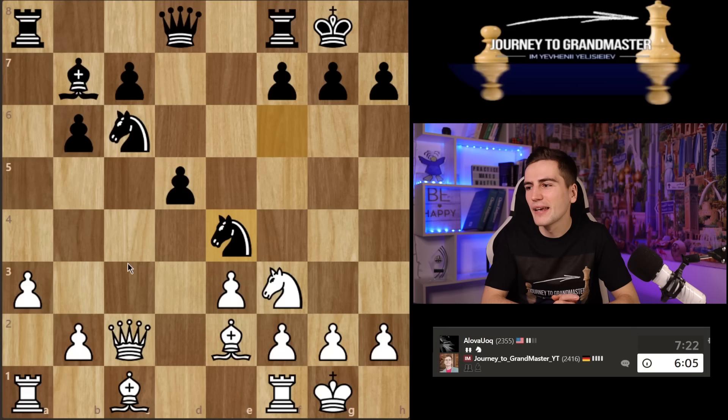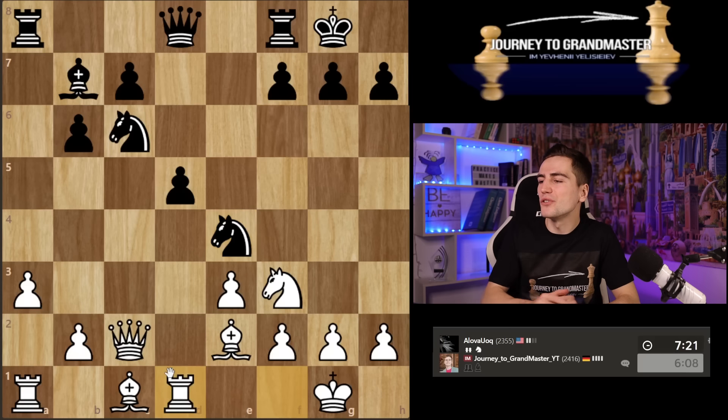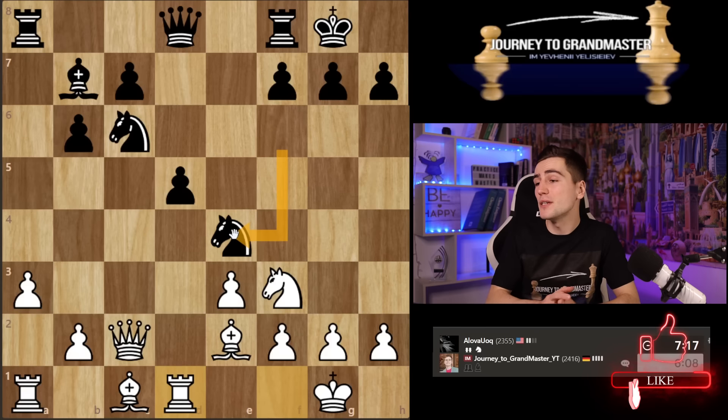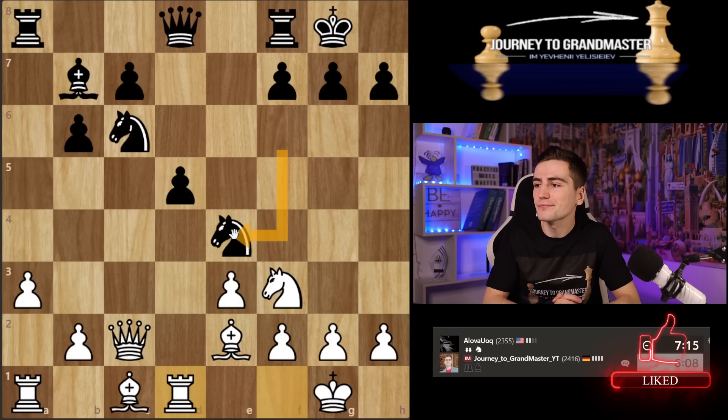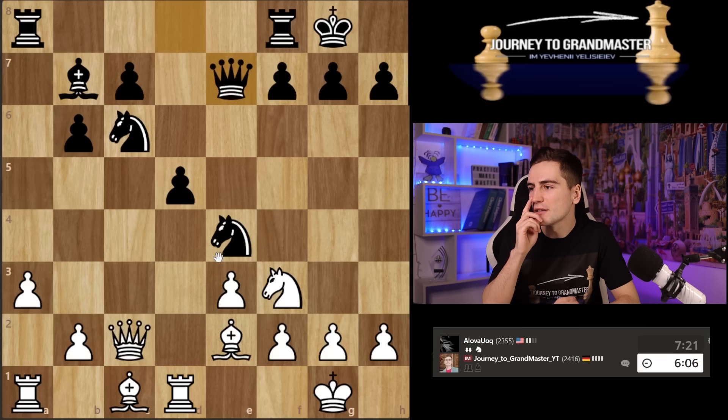I don't like knight d4. I don't think black is prepared for that because now I have rook d1. I improve my position, bringing new forces into the game, whereas my opponent makes another move with a piece that has already moved. D5 is now more vulnerable — he doesn't have tactical ideas to justify it, or maybe he does.